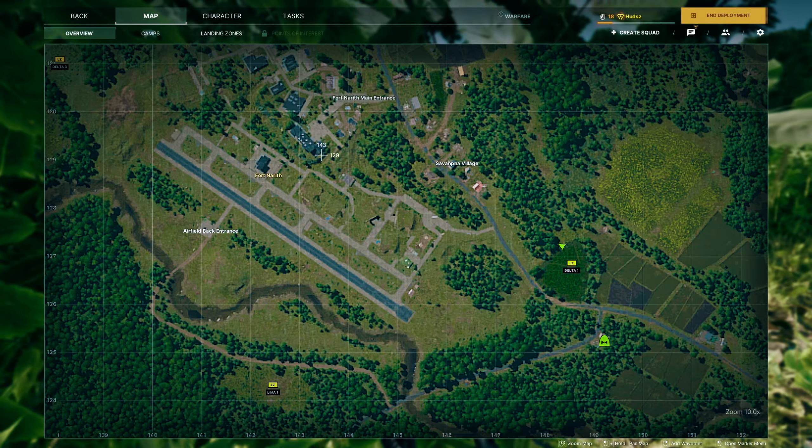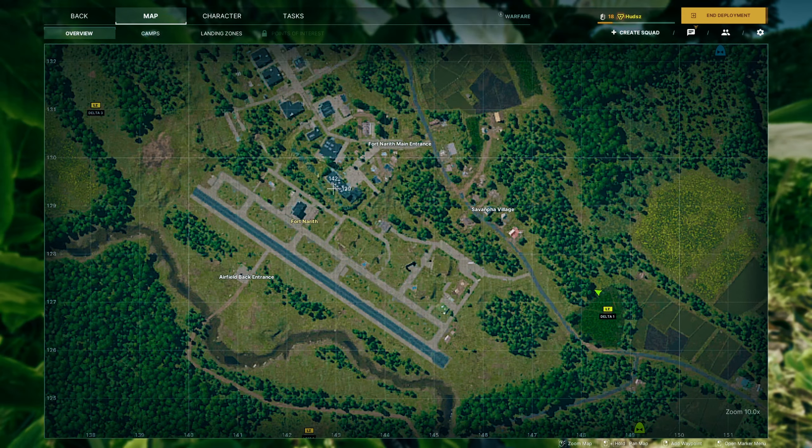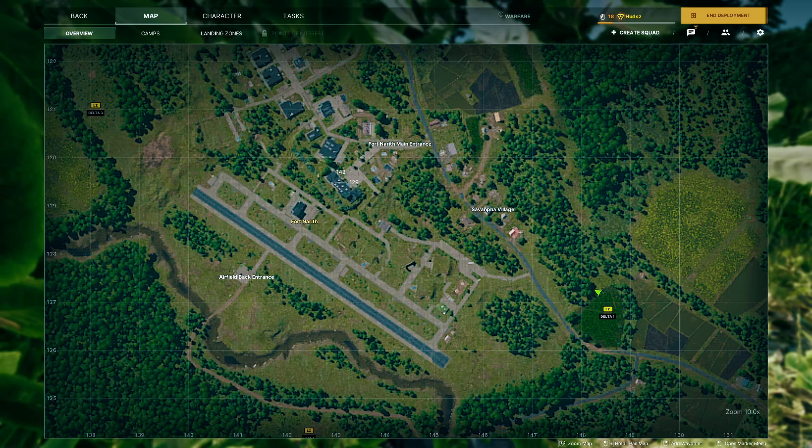We've landed at Delta One. My plan is to come through this entrance, push through the tree line and enter the headquarter building here, secure the documents, and then once we've secured the building we can pick up any extra kills with our sniper rifle.